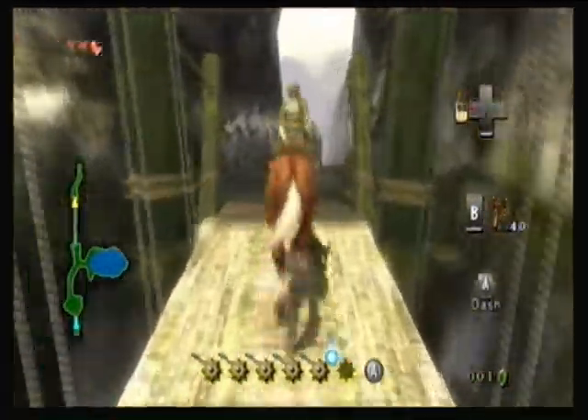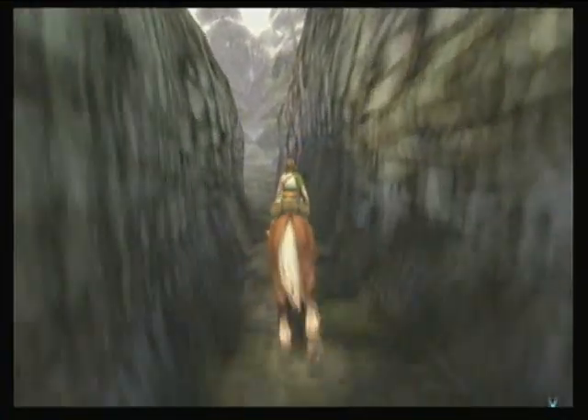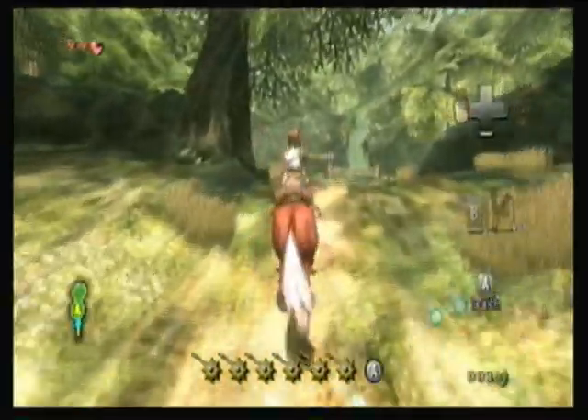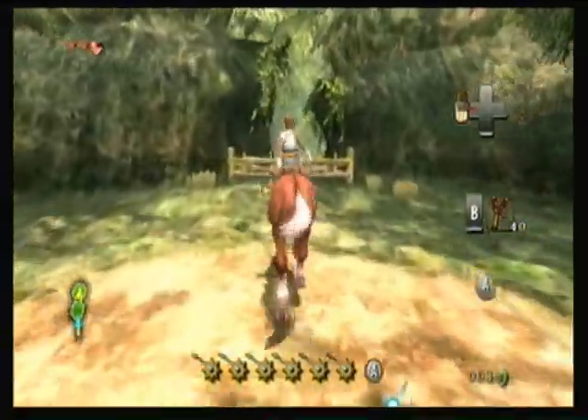Across the epic bridge — there's always an epic bridge. Even in Ocarina of Time, it's an epic bridge. So as we ride into the forest, into uncharted territory — I haven't been here yet in the game. The Faron Woods. It's just typical woods, but we do need our horse to get through here.